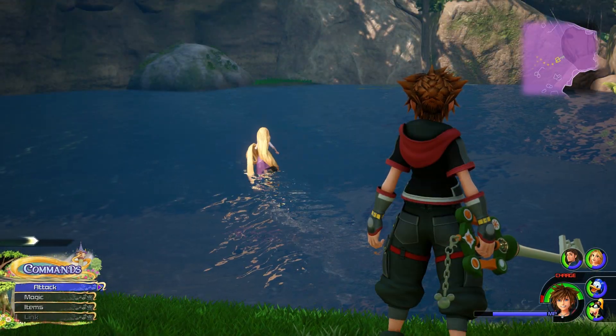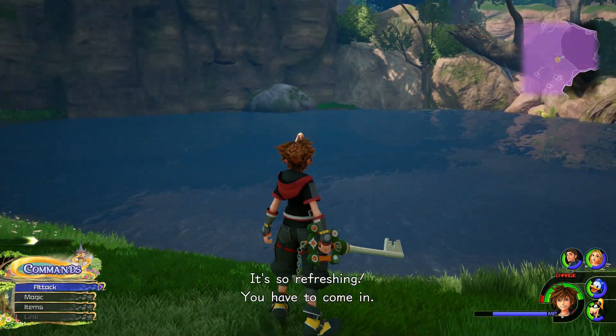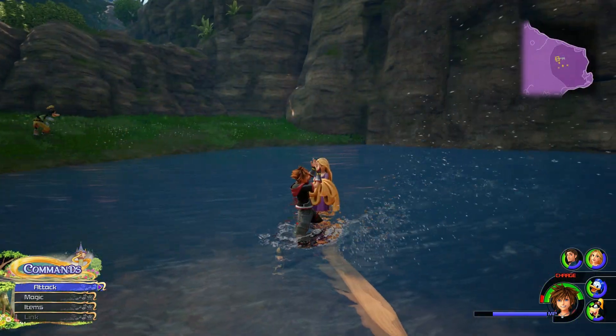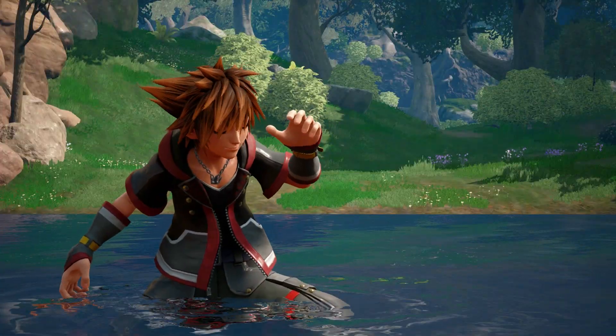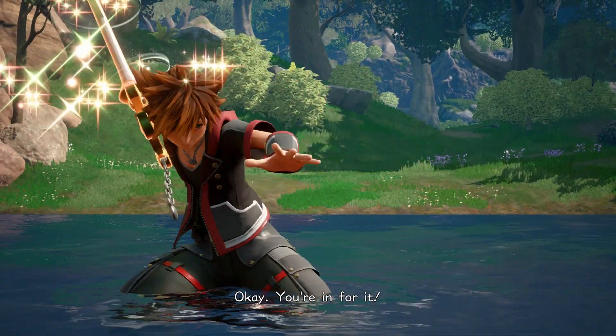Step 2: The Water. Shortly after the dandelions, Rapunzel will come to a lake and jump in. If you follow her, she will splash you, triggering a sequence where you must chase after her and use the splash reaction command to trigger the next cutscene.